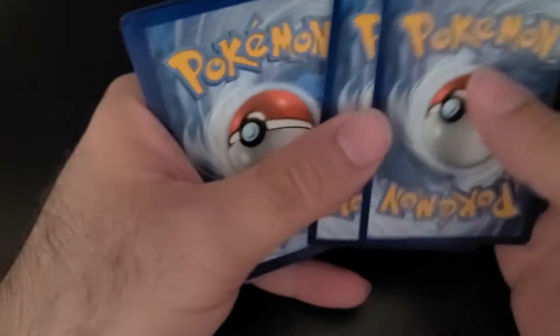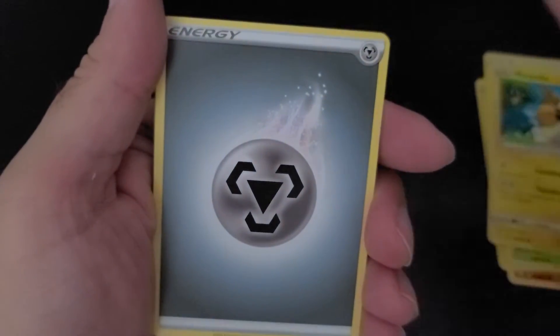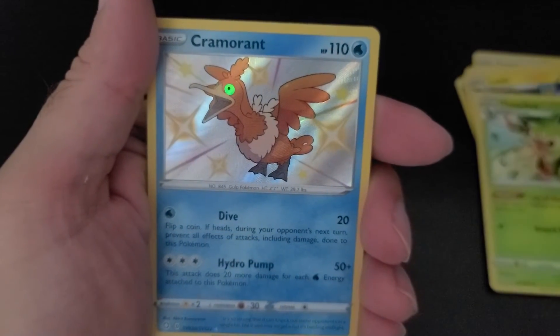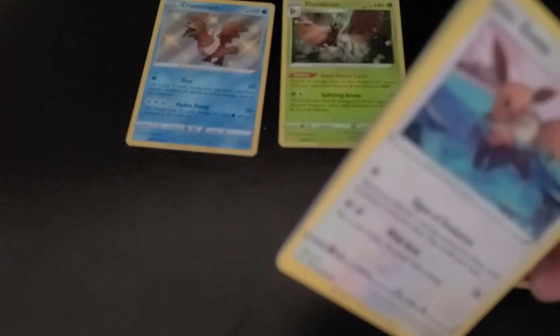First pack, Shining Fates. Trapinch over the wind — one, two, three, four, one and two. Kind of feels like a decent card but we will see. We have Trapinch, Shinx, Ralts, Eevee, Morpeko, energy, Rusted Sword, Luxio, Thwackey, a shiny Cramorant, and a Decidueye. So our first shiny card — not bad on our ETB pack number two. I do believe that is the first non-promo Cramorant shiny that I have.